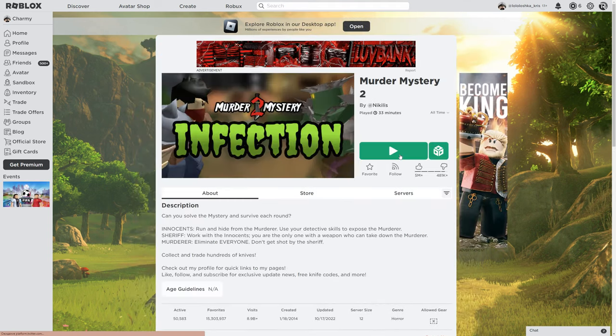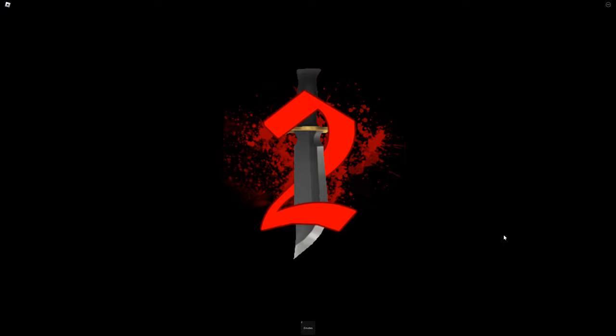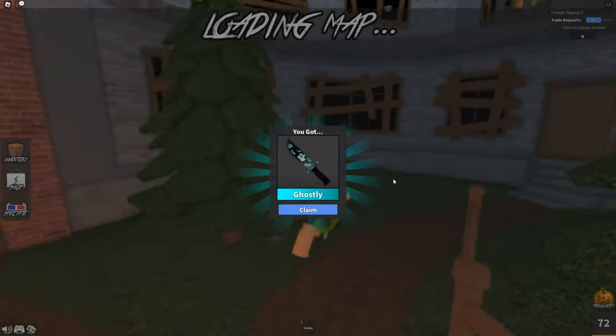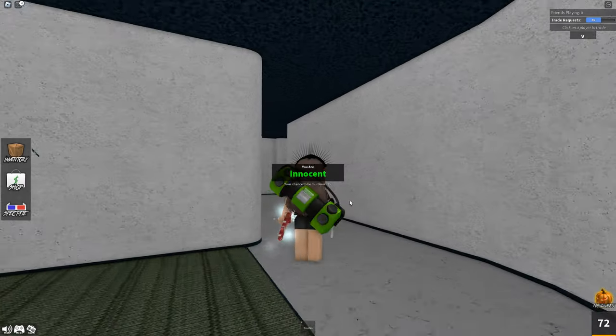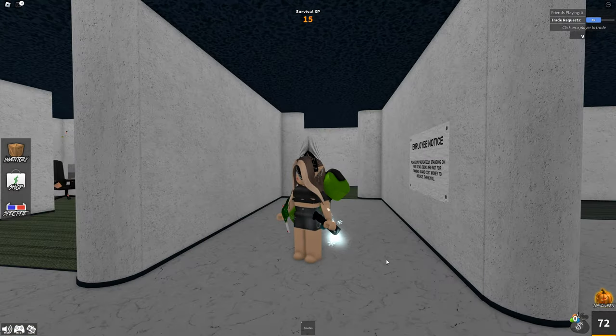Quick play or just play in that, then wait for it to load. For this, you just need to join in the experience. By the way, it's a game and we got the Ghostly skin for our event. Thanks for watching — Charmi, bye-bye!